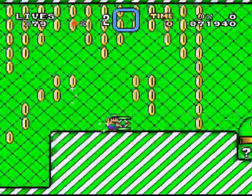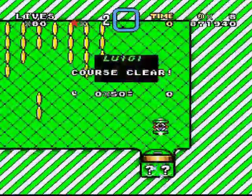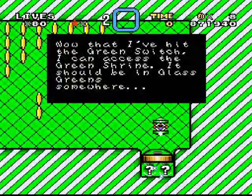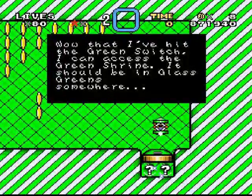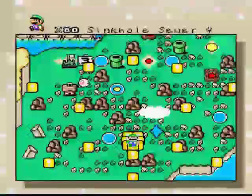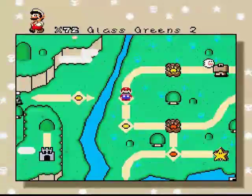You can use the green switch to your advantage and collect the stuff. Now that you've hit the green switch, I can access the green shine. It should be green somehow.